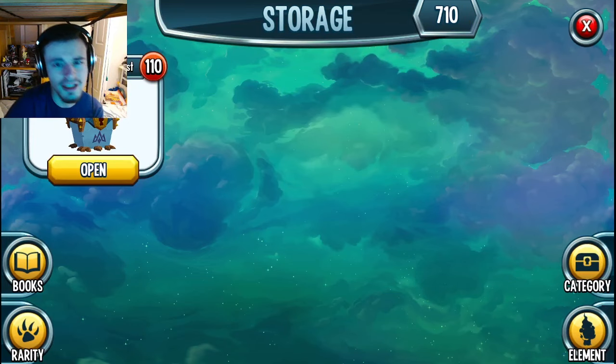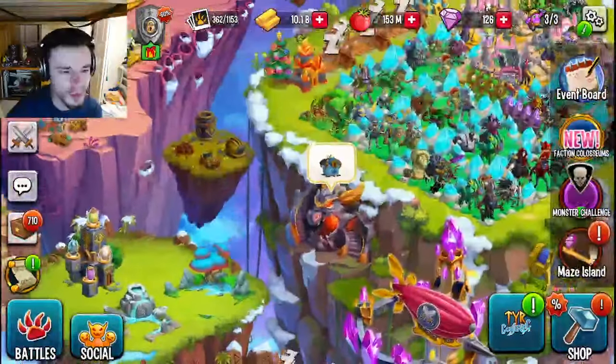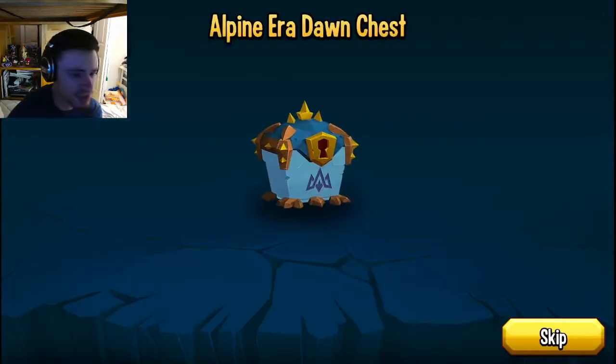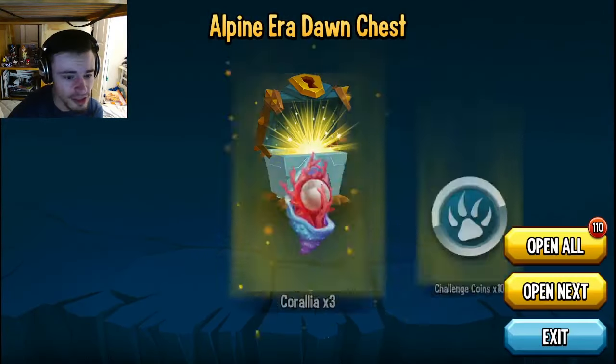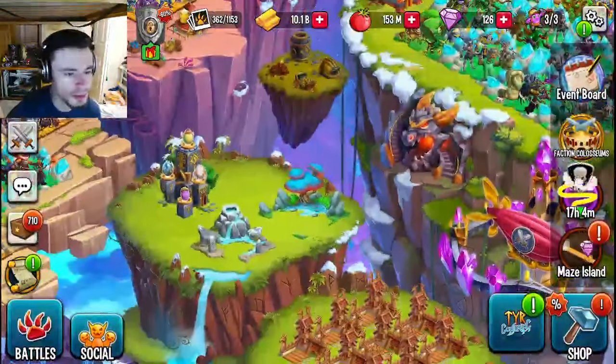I can go and open those at the end of this video, but for now let's move on to the next ways. The first way is going to be through the chest shop right here — you can get one Alpine Era Dawn chest every two hours. You can just claim it in here and get a bunch of rewards.